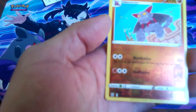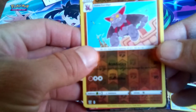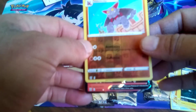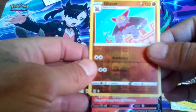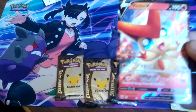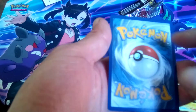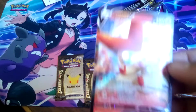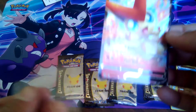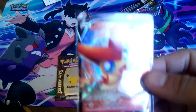We got a reverse Gliscor — not too bad of an artwork. And it looks like we're going to pull something fire, you guys. We get a Victini V! Not too bad of an artwork. It's about time Battle Styles gave me something. But chances are if I pull something out of Battle Styles, there's most likely going to be nothing in Darkness Ablaze. But we'll see. Definitely got to sleeve this up. First pack magic, you guys — let's go!